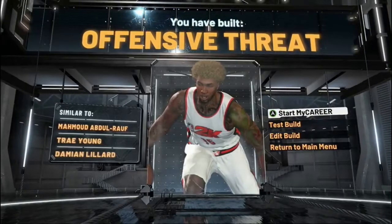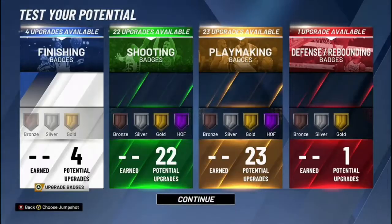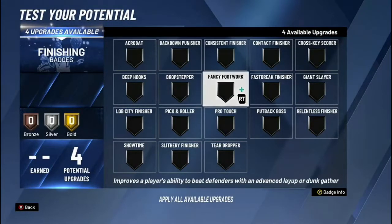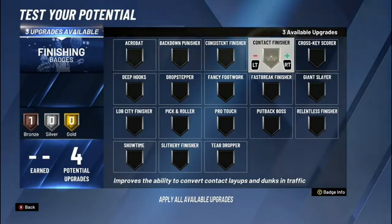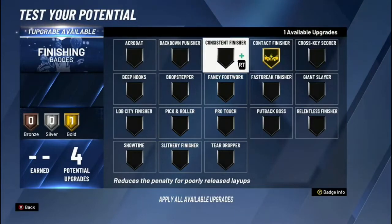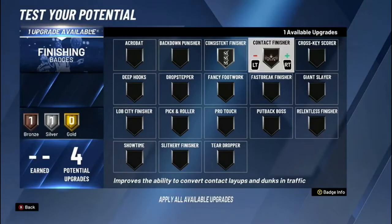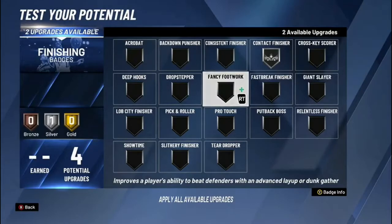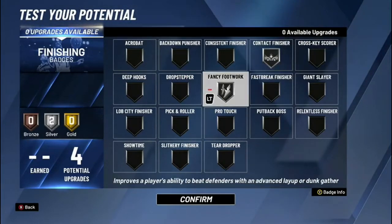Dame and Trae Young — Offensive Threat. Go to Test Build to see the badges. For finishing badges you only have four, so put contact finisher for contact layups and consistent to make your layups — both on silver. Or you could go silver contact finisher with silver fancy footwork, or fancy footwork and slithery finisher. I'm going contact finisher silver and fancy footwork silver.